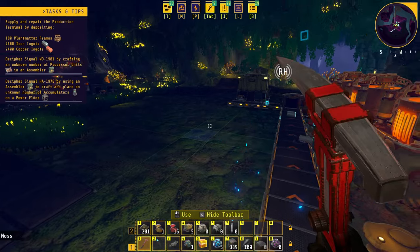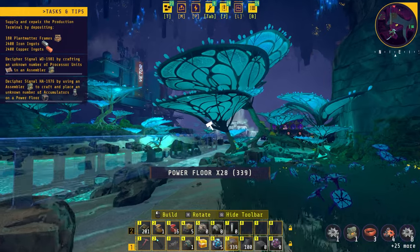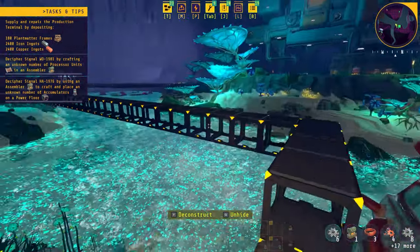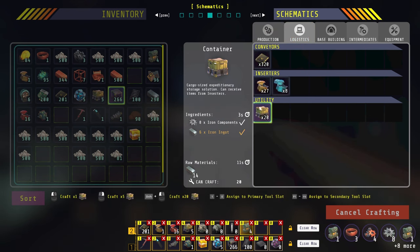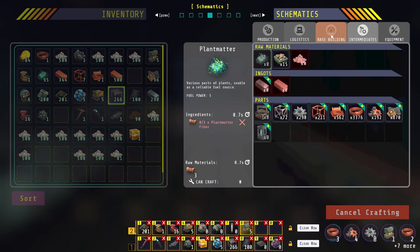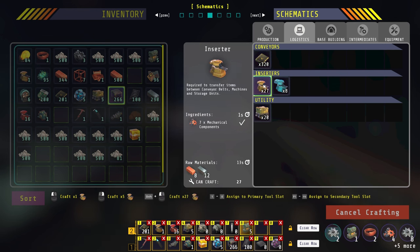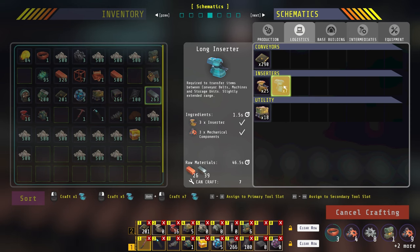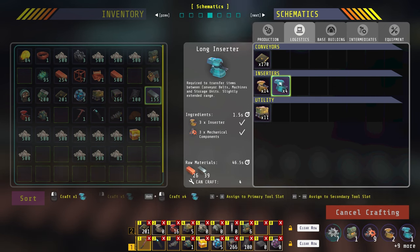Now we need to craft a few assemblers, and while those are crafting I'm going to send a power floor one-liner all the way to our current crank generator setup and activate the cranks so the whole power floor is now connected. The first thing you'll want to do is set up basic automation for the most important basic items: conveyor belts, inserters, and power floors, since those are the ones you'll use the most. These need copper wires, iron ingots, and mechanical components — and mechanical components only need the ingots. First though we need to craft some long inserters, and we are going to need a lot of long inserters going forward, so it's best to start crafting them now.